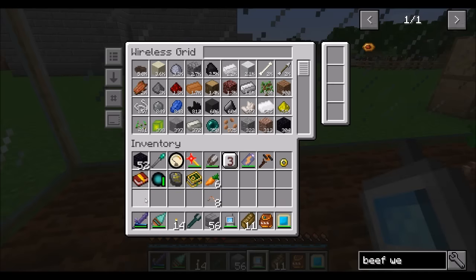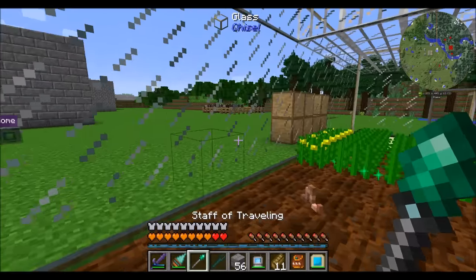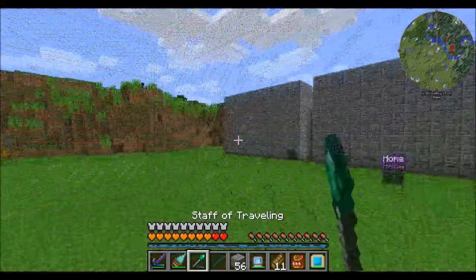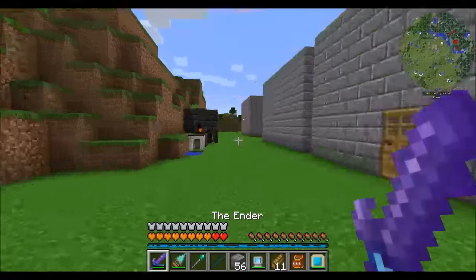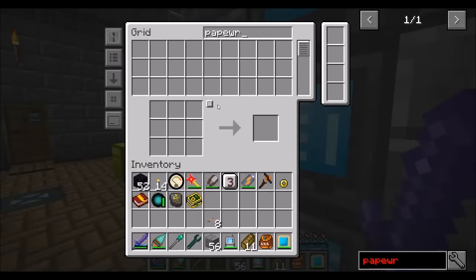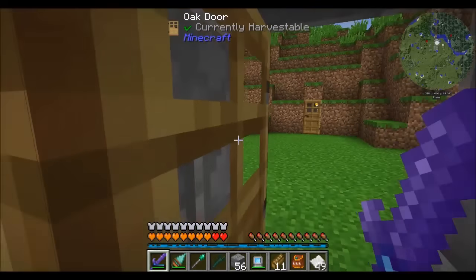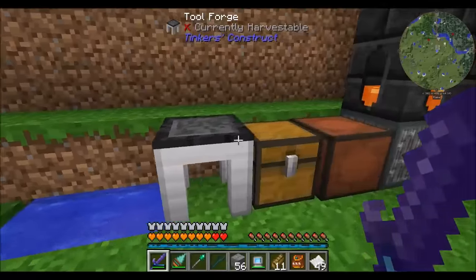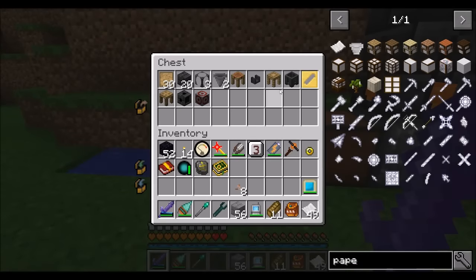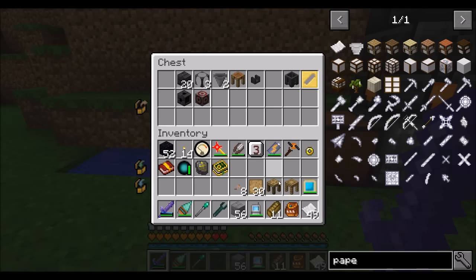Instead of going the route of making ourselves wooden resources to harvest, let's go and make something really special. I'm going to pop in here and get some paper. Good, I've got a decent amount. Check this out, guys. Here's a neat little trick that I picked up a while back. If we get ourselves a stencil table, part builder, and blank stencils — that's probably good.